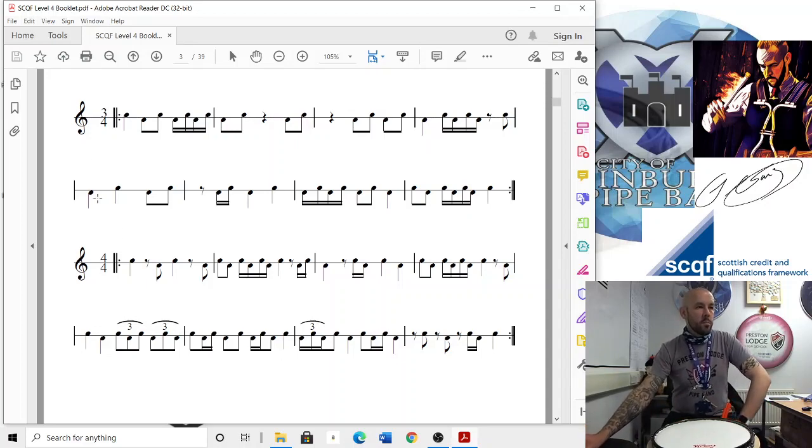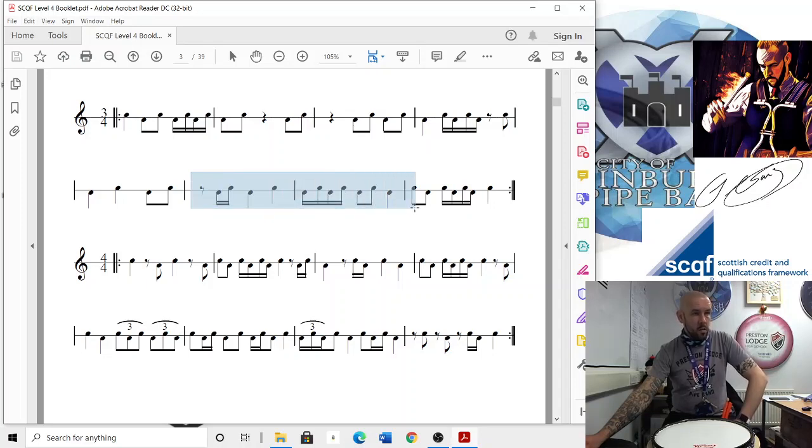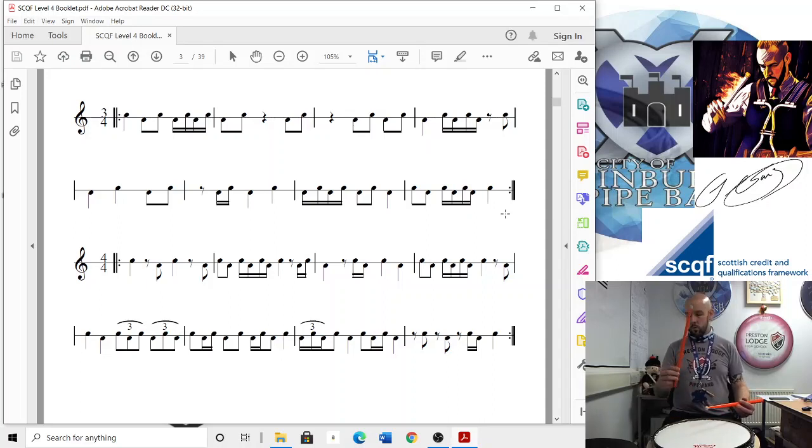The second line is a wee bit easier. You've got one, two, three and there - one or miss. So you'd be: one and a two, three. One and a two and three. One and two and a three. So the whole line: one, two, three and one and a two, three. One and a two and three. One and two and a three. Let's try that whole line from the left tap: 1, 2, go: 3 and 1 and the 2, 3. 1 e and the 2 and 3. 1 and 2 e and the 3. And again: 3 and 1 and the 2, 3. 1 e and the 2 and 3. 1 and 2 e and the 3. Done.